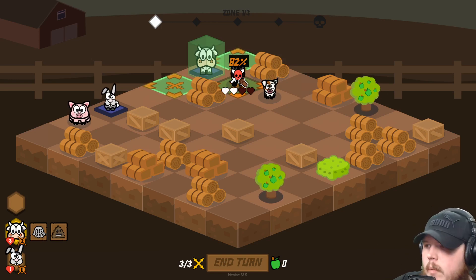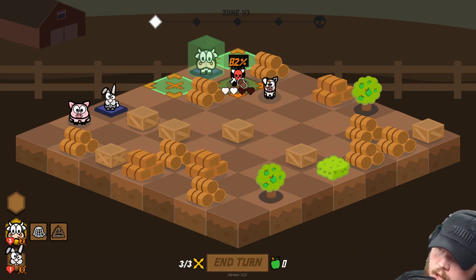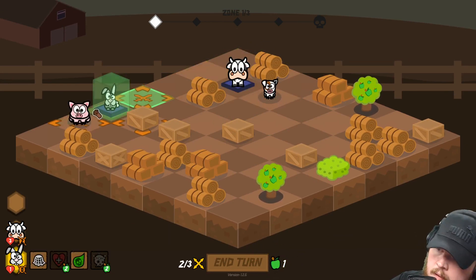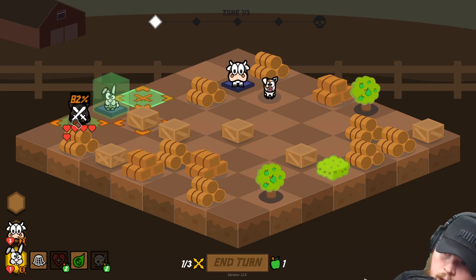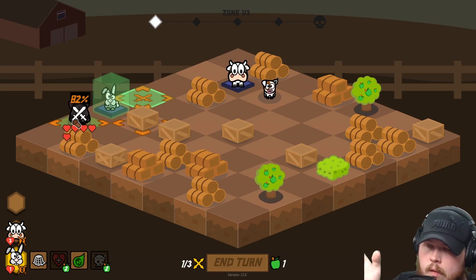So what I did under the hood — and people from stream helped me out with this formula — basically the first chance you see is always the accurate chance reflected. But I keep track of your misses and then I increment your hit chance under the hood without showing it. So it still says 82%, but under the hood it's gone up to something around 90%. And then by the third or fourth iteration it's almost always 100%.